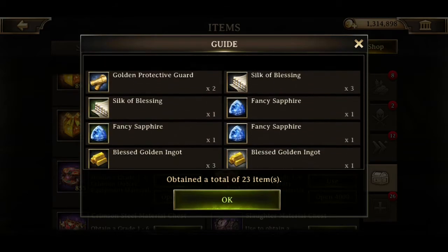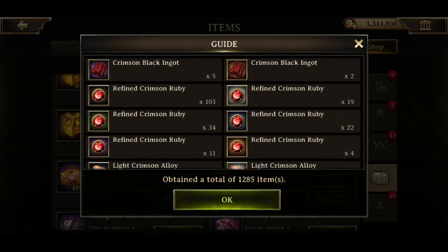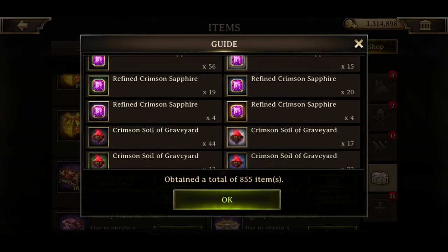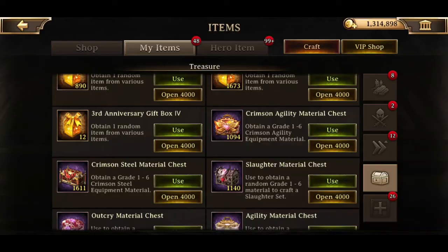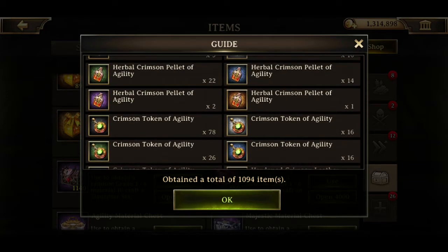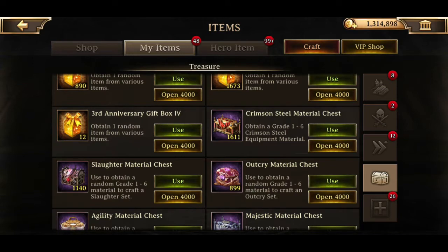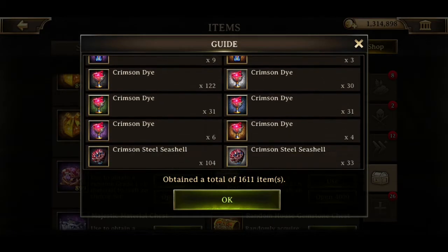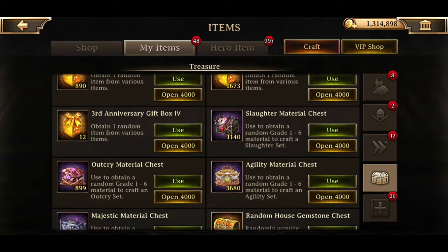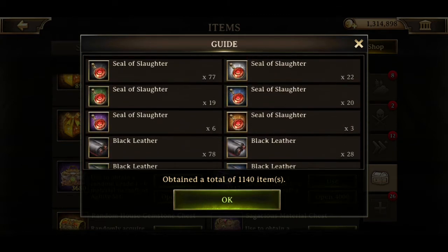I didn't get any of the rare material - well, that's very unlucky. Crimson Slaughter, okay - so I can probably finish my plus five I think I need for that. I think the Crimson Sapphire's the rare one, though I haven't crafted anything in a while because I've just been saving these up. I believe the Herbal Crimson Pellets are the rares, although it could be the tokens. Crimson steel's what I need. It's the earrings that are the rare one. Didn't get any gold - just kind of sucks. I may not be able to do as much with that as I hoped. One gold blood - that's not as good as I hoped, but whatever.